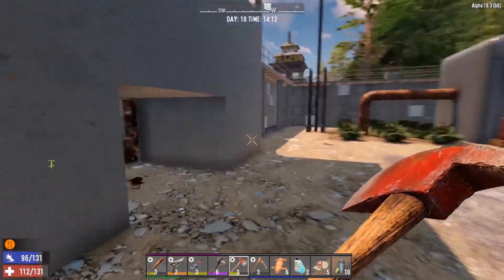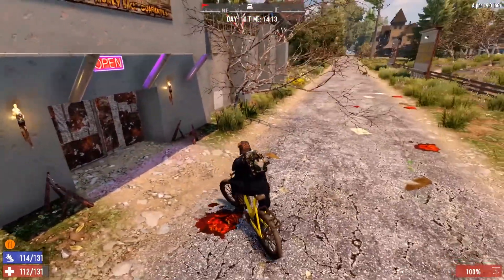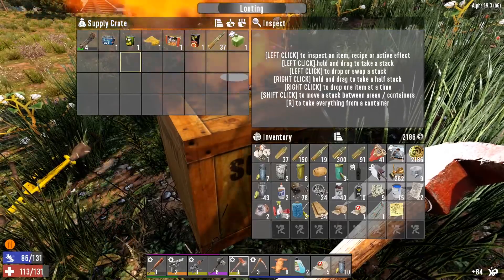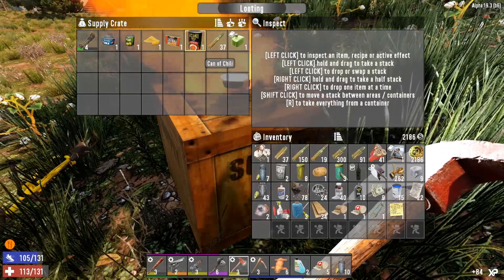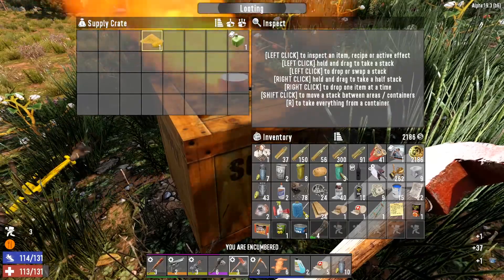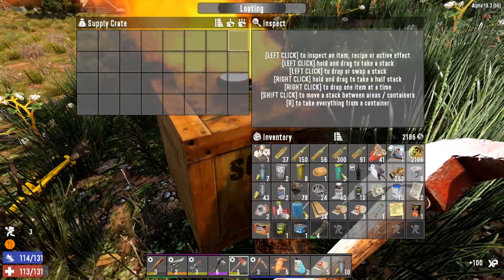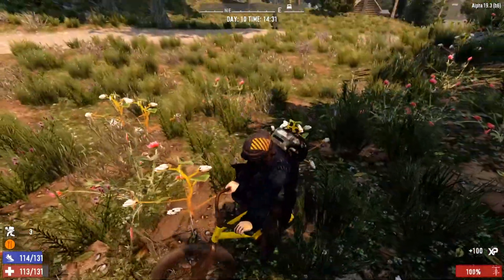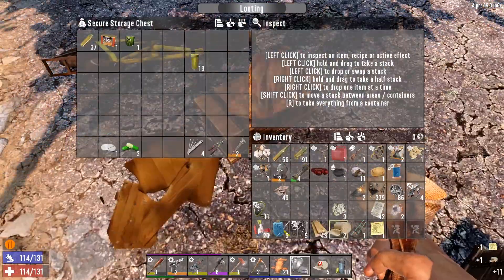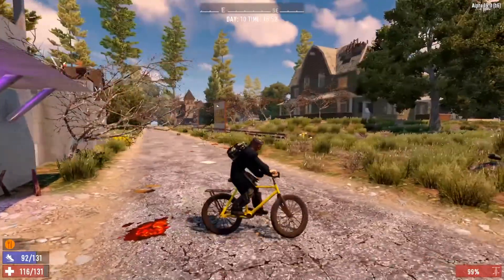Now we've sold some of the stuff and we've got some clear inventory. Let's go ahead and get that airdrop. Okie dokie, hopefully this is something good. There's food and some ammo — it's not all bad. I can sell those, and cornmeal — I can learn that. Not the best but not the worst. Let's go grab the rest of the stuff.